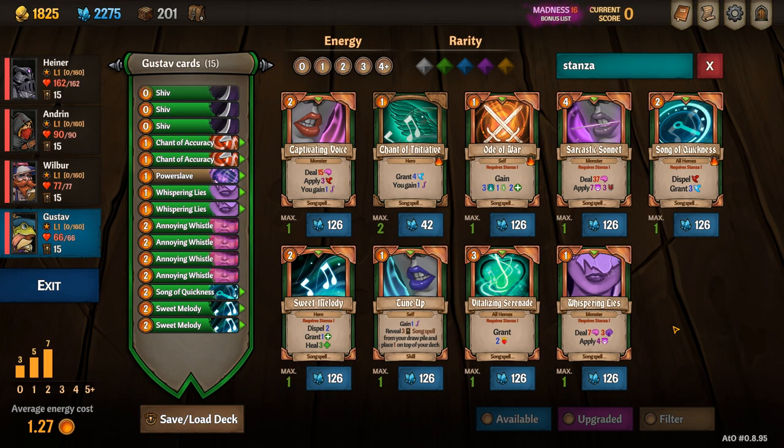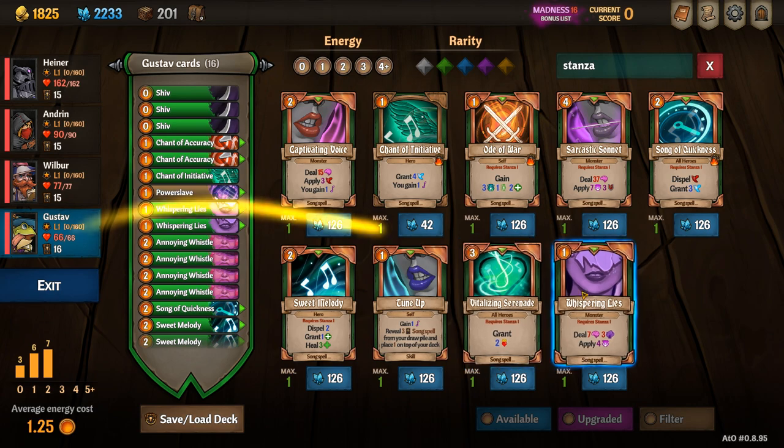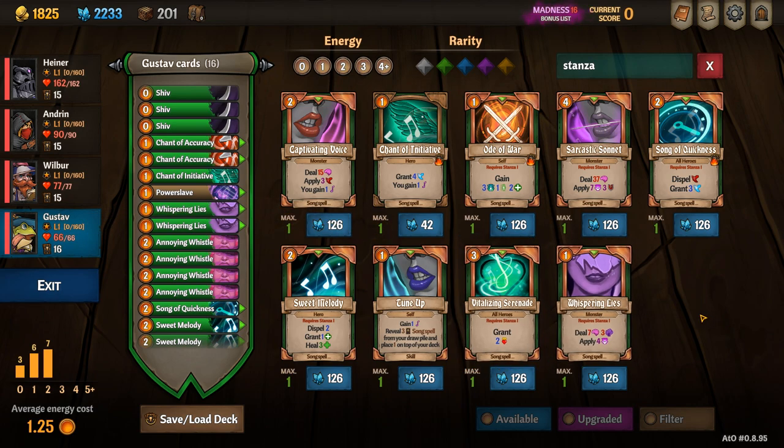When I'm building Gustav, the first thing I like to do is look at all the different stanza cards available in the first shop. I like to add a chant of initiative and upgrade it to enable me to give stanza one to another person. The reason I do that is so that I can have a Neglect and give him more mind damage.